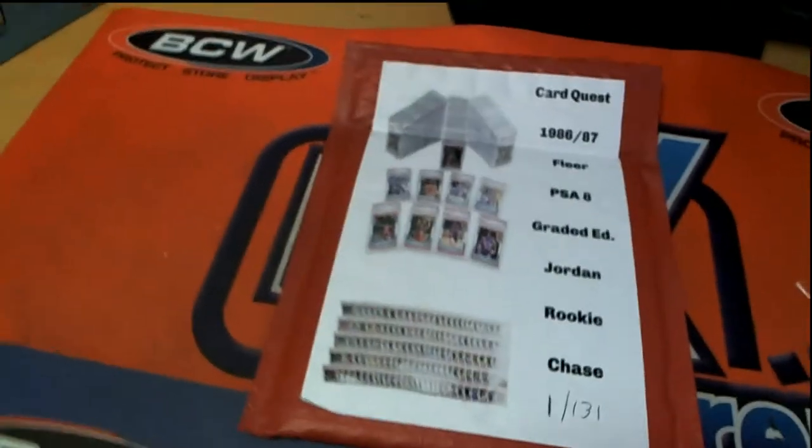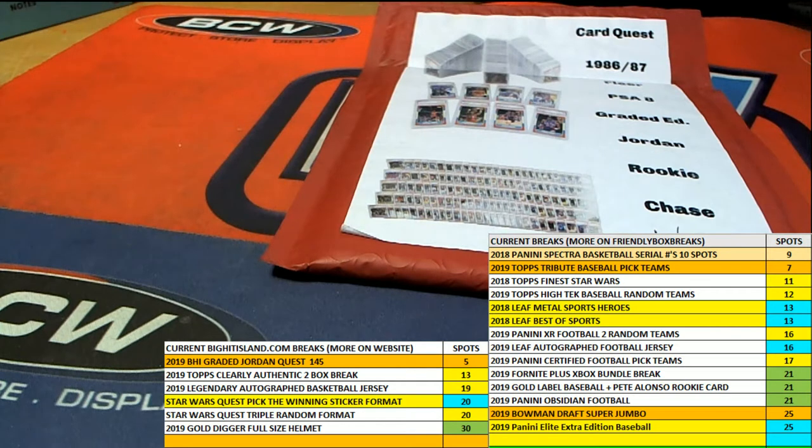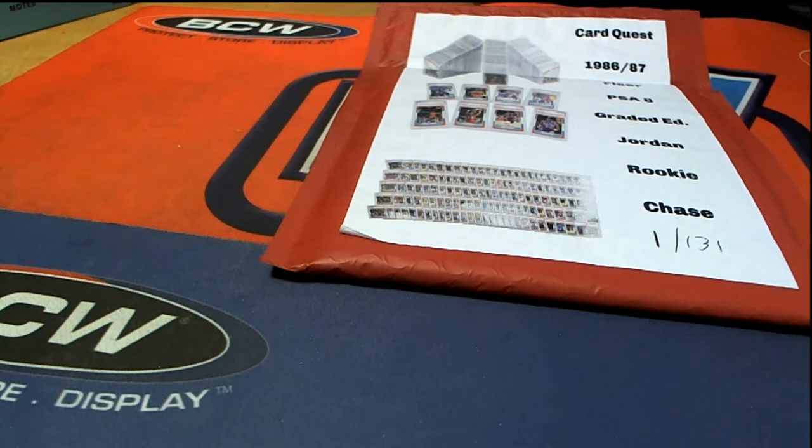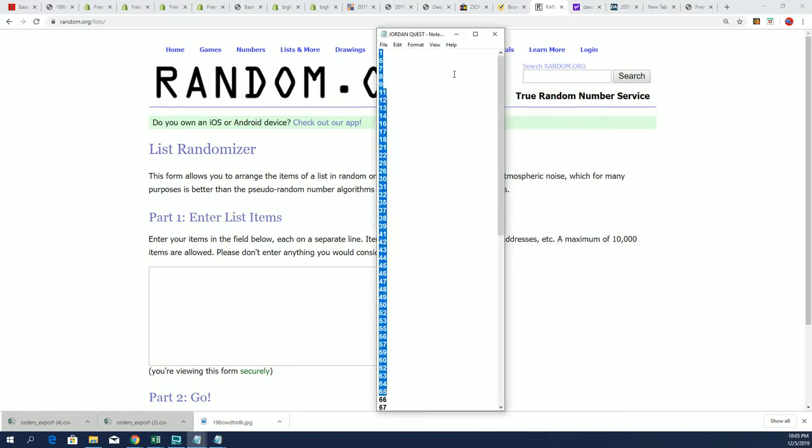That's right, it's time for the Jordan Quest! Somebody's going to get a Jordan rookie really soon and we're going to see what comes out of 146. The first thing we're going to do is randomly see which box we open, so let's do that right now — this is our Jordan Quest.